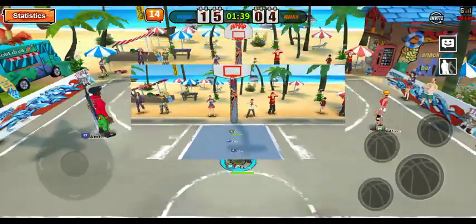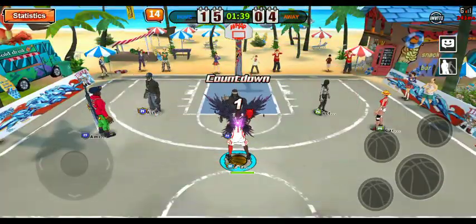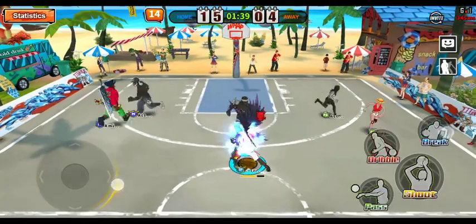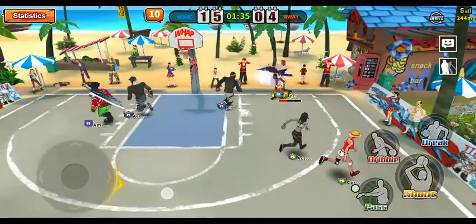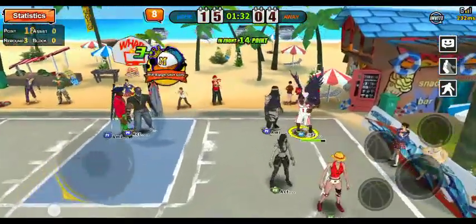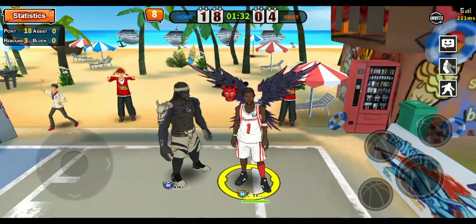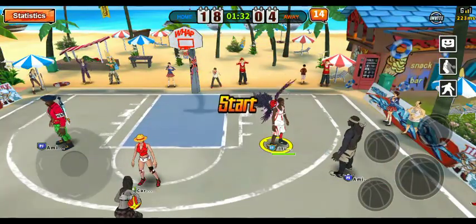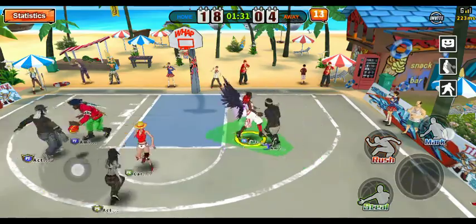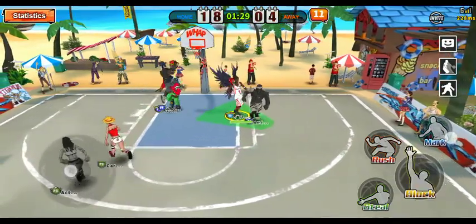Since I'm in the yellow area, I cannot lock him. Be sure you are at the back or at the green area. Again, if you are PF or C, it is enough to be guarding at the yellow area.